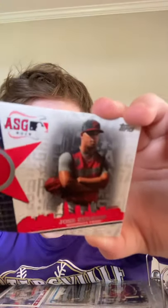The next card is pretty big, and it is Jose Abreu's All-Star Game card. It says: congratulations, you have received an All-Star Stitches card from the 2019 Topps Baseball Update Series. I guess that's a really good card. I have a congratulations on the back.